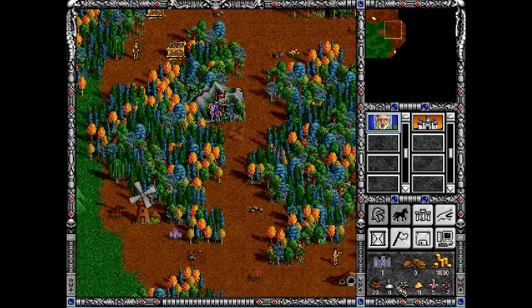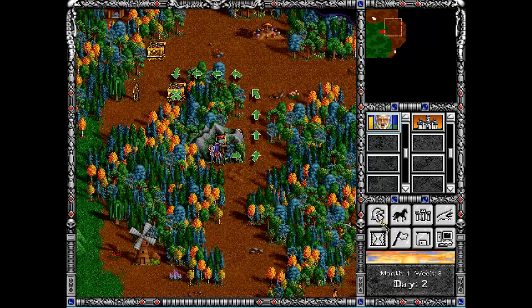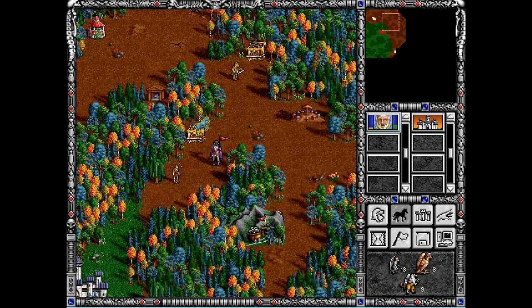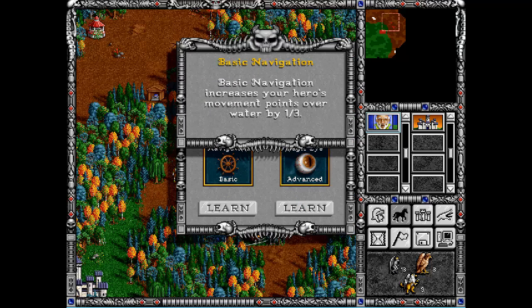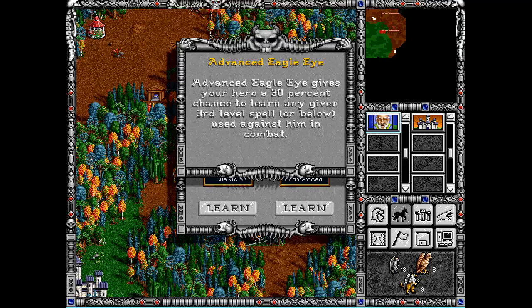We're still missing sulfur - we want sulfur. Next turn, let's grab the treasure chest and take the experience. From this one here we can learn Navigation, which increases our hero's movement points over water, but as there is no water, let's take Eagle Eye, which gives us a 30% chance to learn any given third-level spell or below used against our hero in combat.